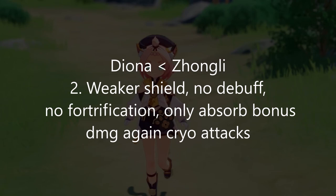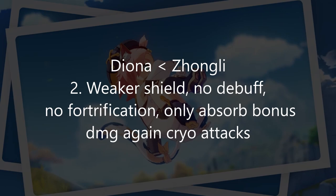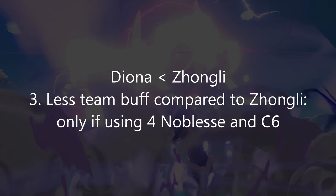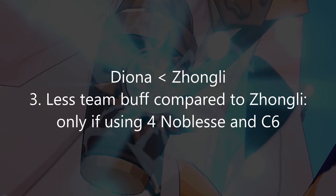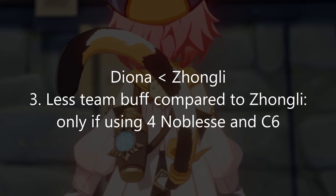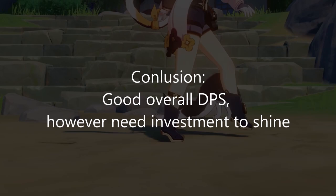The 250% cryo absorption rate is almost never in use. She also has very limited ways to buff the entire team. Currently, the only two ways are either wearing the 4-piece Noblesse Oblige, or her C6, which only buffs the entire team by 200 elemental mastery after she throws her burst. Compared to Jean-Li's buff, Jean-Li's shield can debuff enemies at all times and is easy to keep up. In conclusion, compared to Jean-Li, Diona needs a lot more resources to shine, unless you only want to use her as a cryo application support, in which case she is as easy to build as Jean-Li.